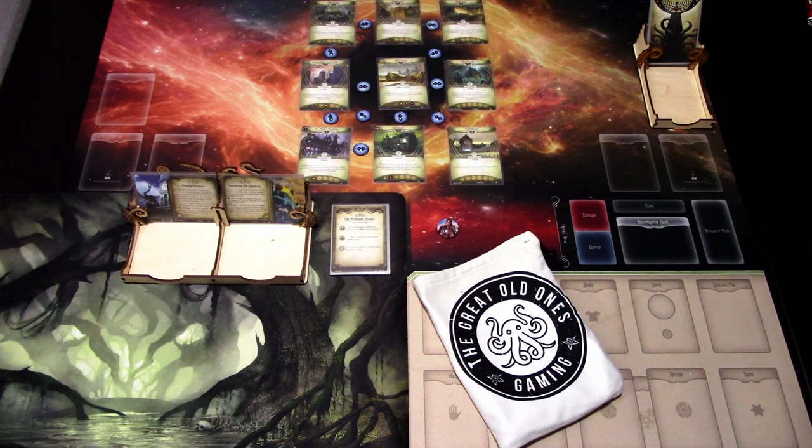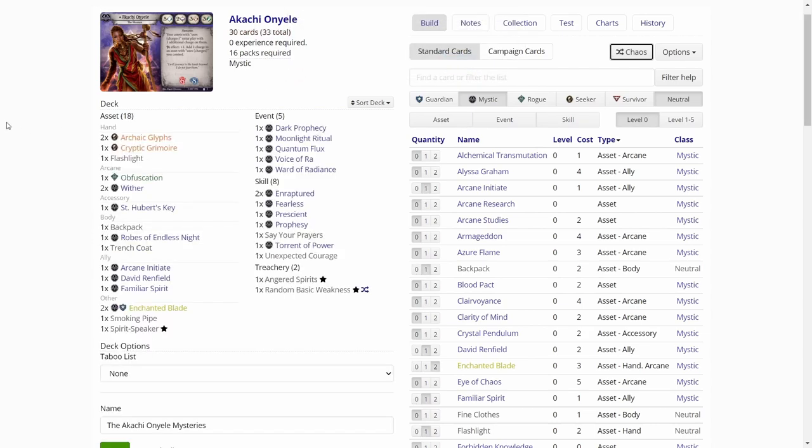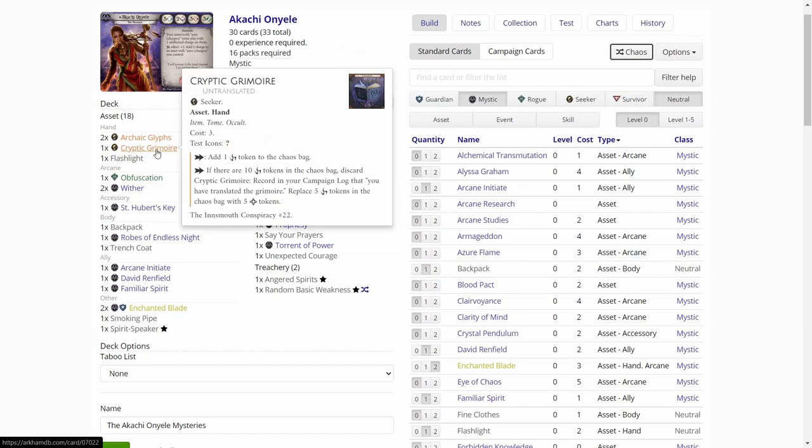Let's hop on to ArkhamDB.com and build the deck. We have Akachi here, and as usual we are using the whole card pool to build the deck. So let's just click the chaos button and see what we get. Here is the deck. We got two copies of Archaic Clips — pretty much useless in a standalone game. Then we got the Cryptic Grimoire, another useless card.